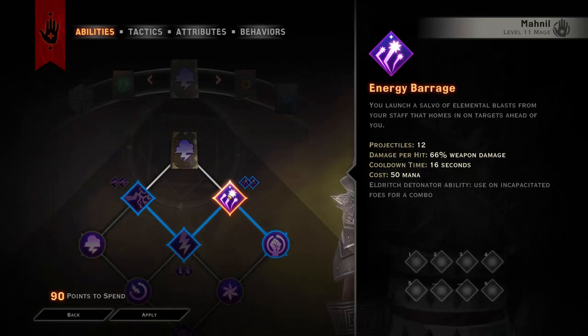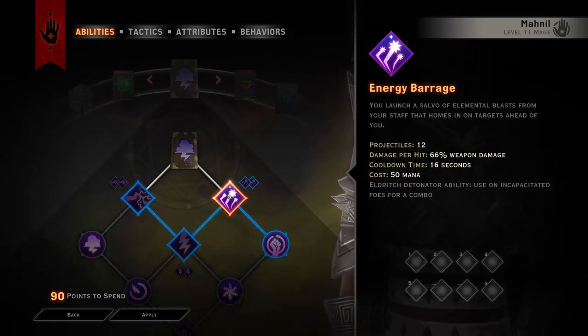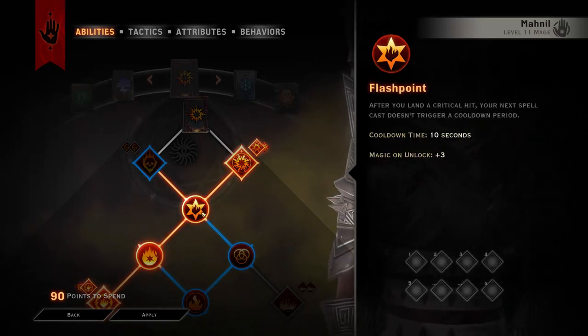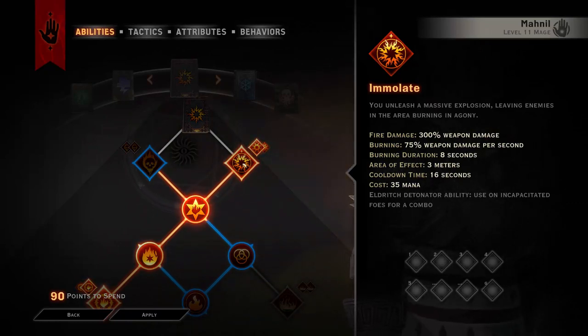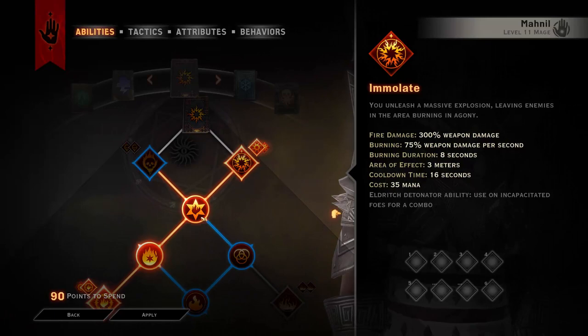The main reason we have Energy Barrage is because we have Flashpoint. Energy Barrage doesn't do as much damage as Immolate or Firemine, however it is extremely useful — one, because it can get around any object or scenario blocking you, and also because it is 12 single projectiles. Now Immolate and Firemine do deal overtime damage, however Flashpoint doesn't work with that — it only works with initial damage. So for Immolate and Firemine, Flashpoint will only work on each hit in the area. If there is only one mob in the three meters of your Immolate, you will only get one chance to trigger Flashpoint; if there are three, you get three chances.